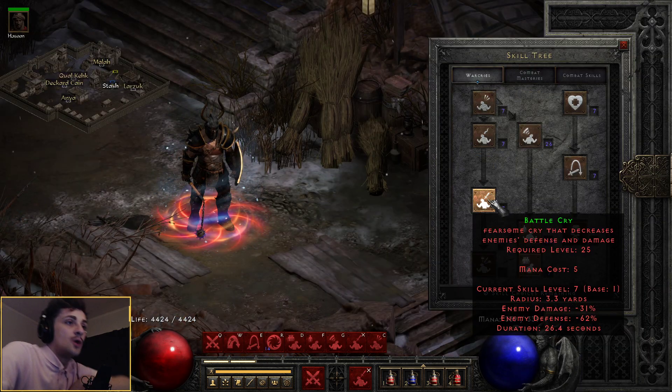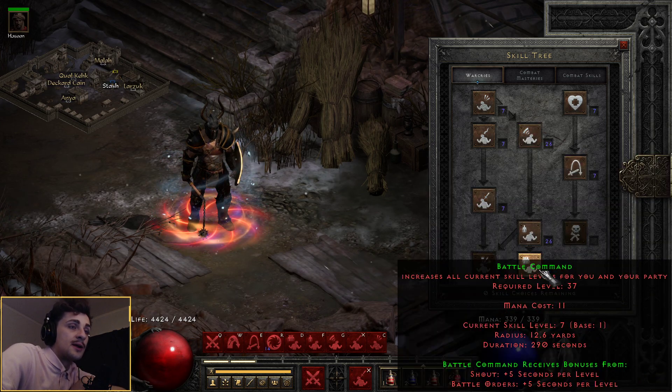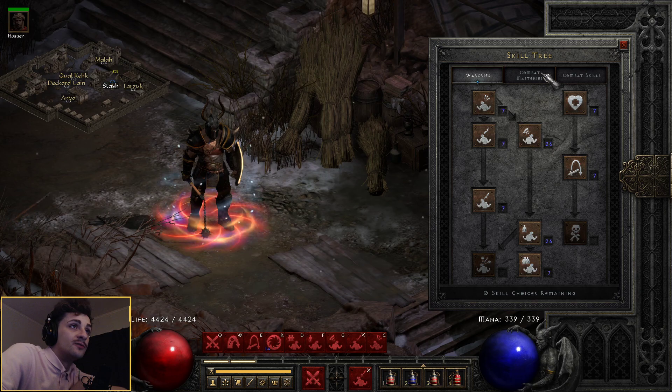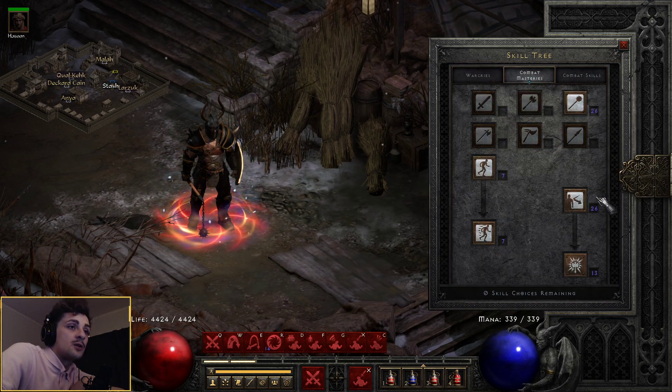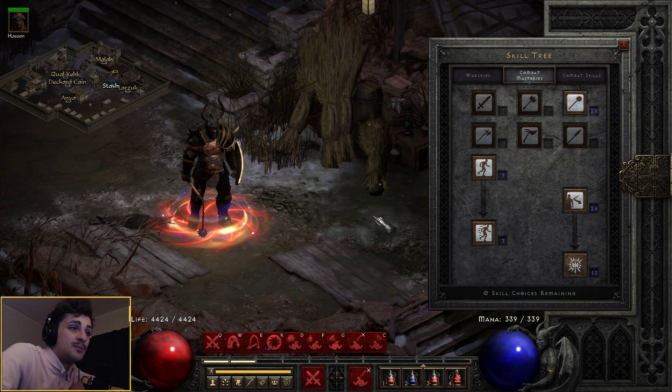Now, what have we got here for skills? We've got 1 and 2 battle cry, which is helpful for certain mobs. Shout is maxed out, with battle orders maxed out, just a 1-point command and find item. So alongside shout, I'm actually maxing out iron skin too. This is quite a tanky build, which I enjoy.